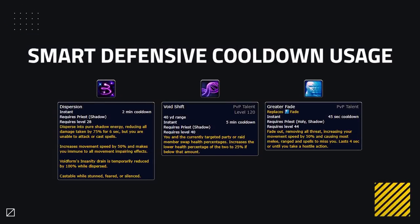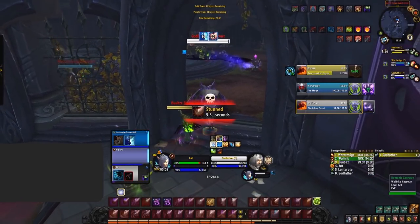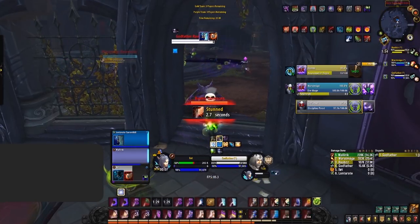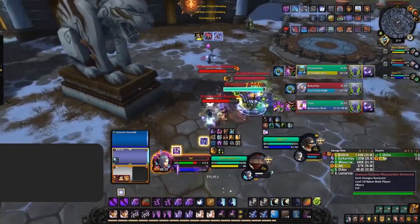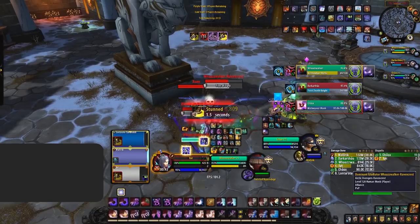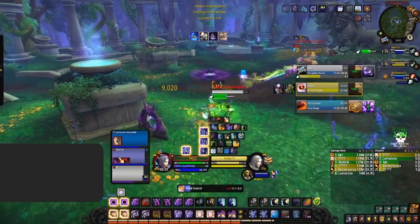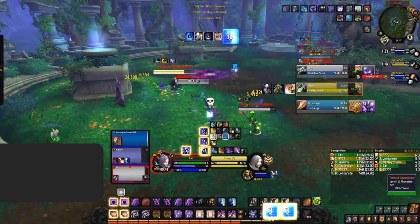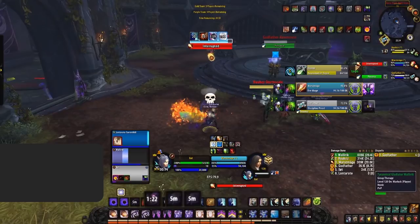Priest not only has an abundance of crowd control, but they also bring a lot of defensives. Learning how to correctly use these can greatly improve your survivability. Dispersion is your bread and butter defensive. The power of this cooldown lies in the fact that it can be used in fears, silences and stuns — so the best time to use Dispersion is going to be in one of these scenarios. Remember, Dispersion also heals you for 50% of your maximum health, so dispersing at 100% health to reduce damage is just going to be a waste. Greater Fade can be used two ways: first to avoid large amounts of incoming damage — so if you see a Greater Pyroblast or a Chaos Bolt about to hit you, you can preemptively use this defensive. Remember, Greater Fade makes you immune to everything bar knockbacks and interrupts. The other way is if you're not the target, using Greater Fade to immune crowd control effects or gain mobility. Void Shift is your last line of defense — it can be used to save your allies as well, and with it being such a long cooldown, we'll often only see one use per game. Look to use Fade or Dispersion first.